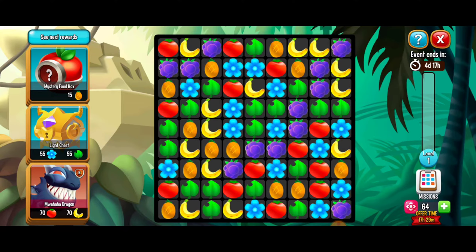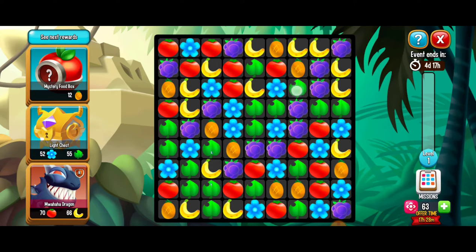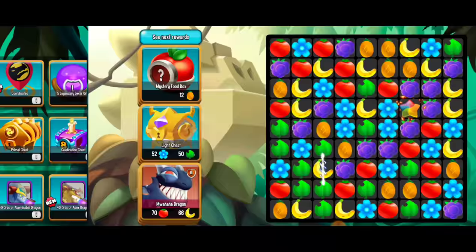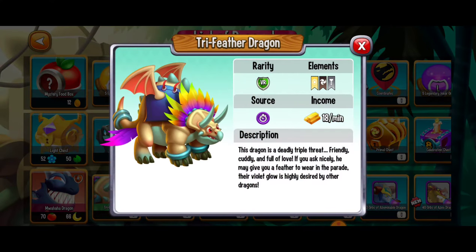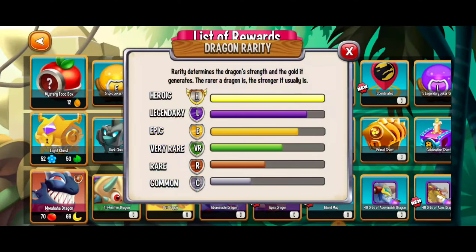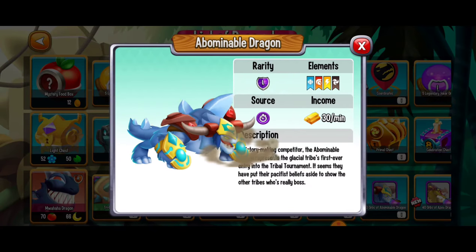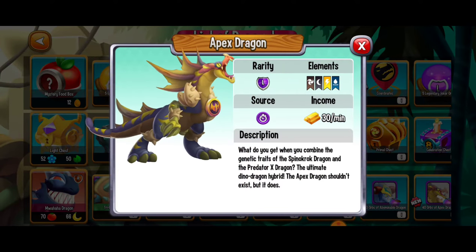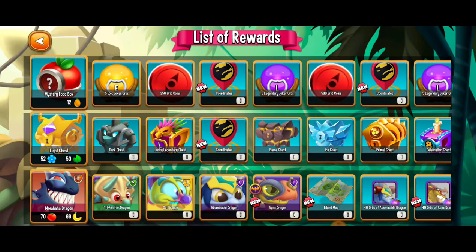When it comes to Puzzle Island, you want to make moves that benefit you the most. For example, here we've got an orange and banana match giving us items of two different objects, and a five-match with leaves that gives us a boost. The current event features some great dragons: the Muahaha dragon, the Tri-Feather dragon, the Ovi dragon, the Abominable dragon, and the Apex dragon — a fierce dinosaur-like dragon. I'm hoping to get enough puzzle moves to collect all of them.